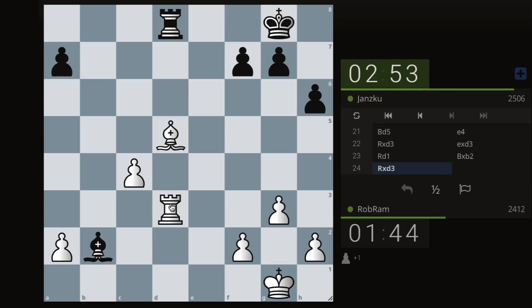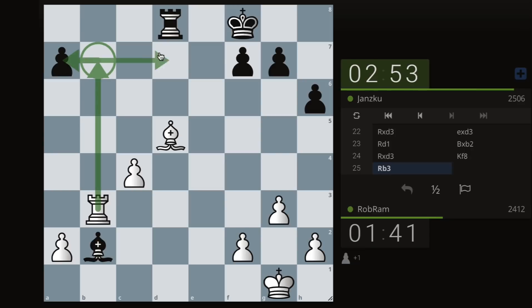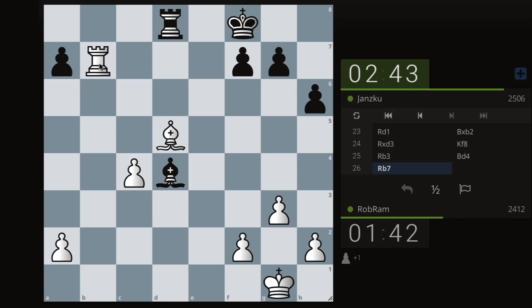They're trying to simplify and trade pawns. Let me get to the seventh rank. Guessing bishop d4. We talked in our last lesson that opposite-color bishops could be drawish, but they could be great if you're the one attacking — it's like you have an extra piece because there's no light-square bishop to stop you.